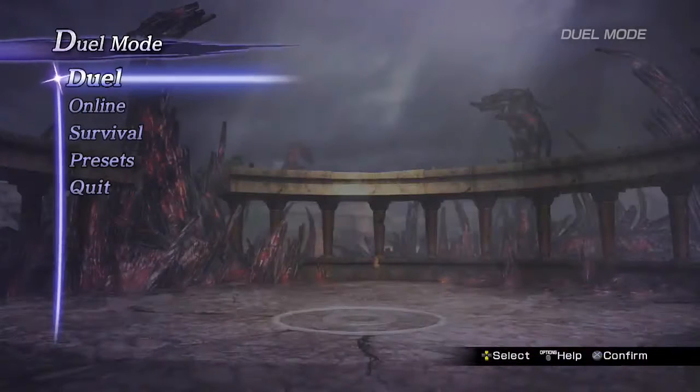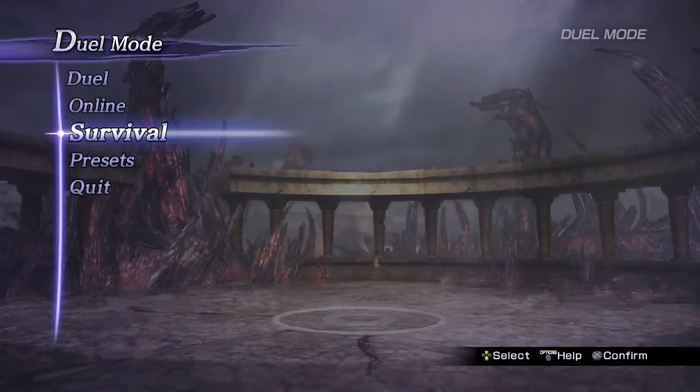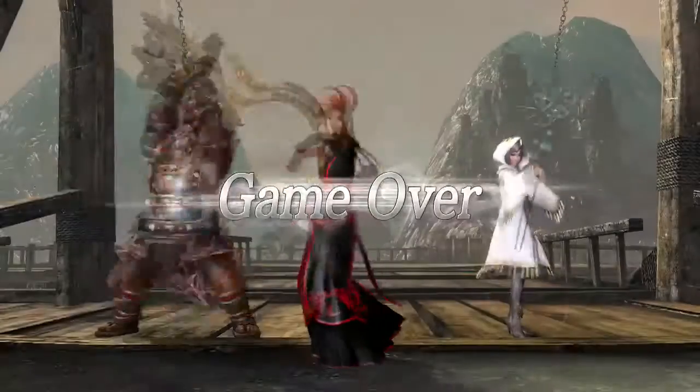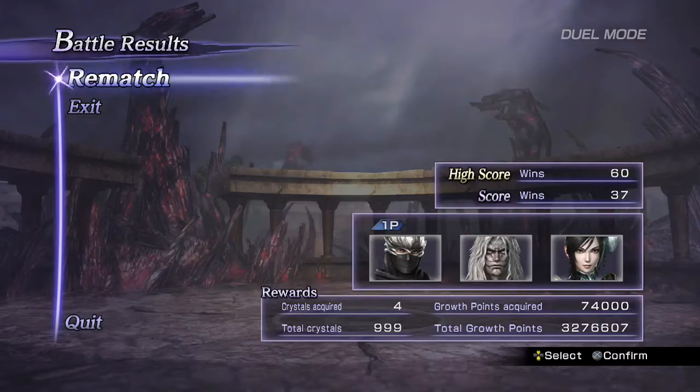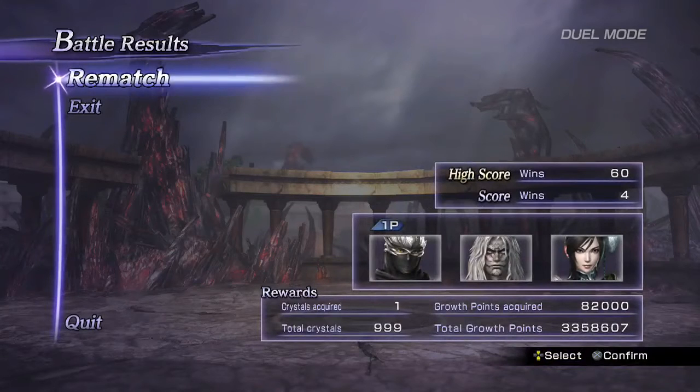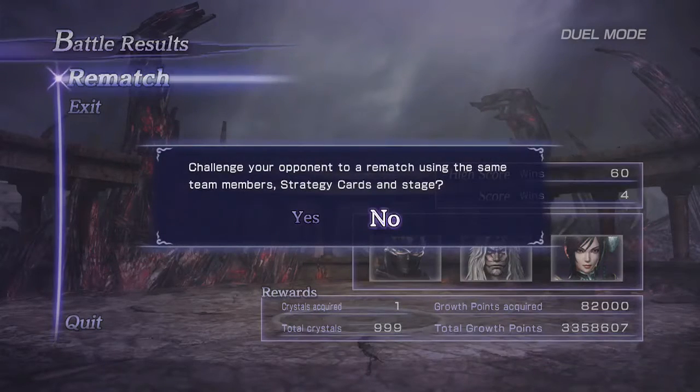This tip is about using survival and dual mode to gain XP, because the XP accumulates. If you did 30 rounds and gained 80k XP, when you lose and hit rematch you can lose the next fight and still get that 80k from the previous fight. So win 30 fights, lose that match on purpose, hit rematch, then don't even fight — just lose again and you'll still get the XP from the previous 30 fights.